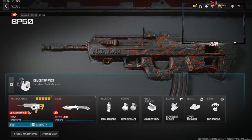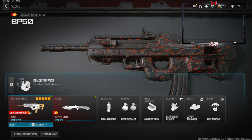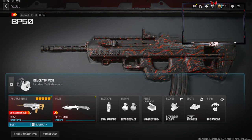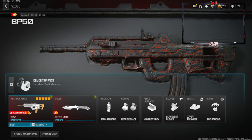What's going on guys, my name is Clay and in today's video we're going to be checking out the brand new BP50 assault rifle in Modern Warfare 3. If you're new to my channel make sure to hit that subscribe button and also like the video. Let's try to get 50 likes on today's video, I highly appreciate it.